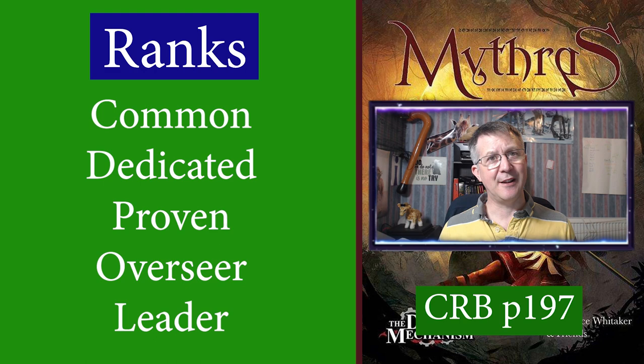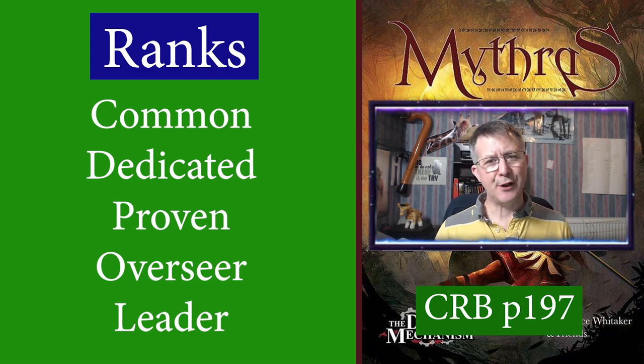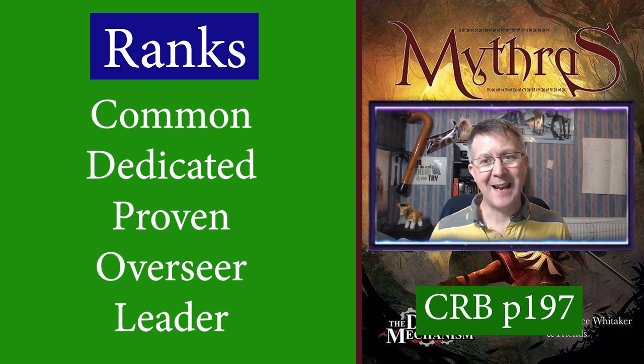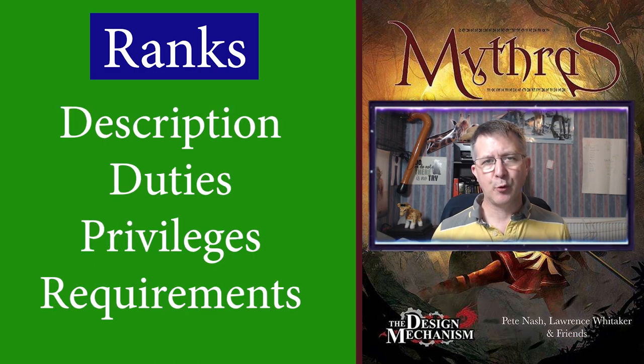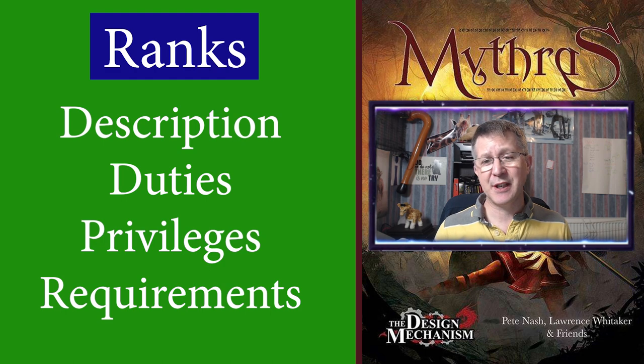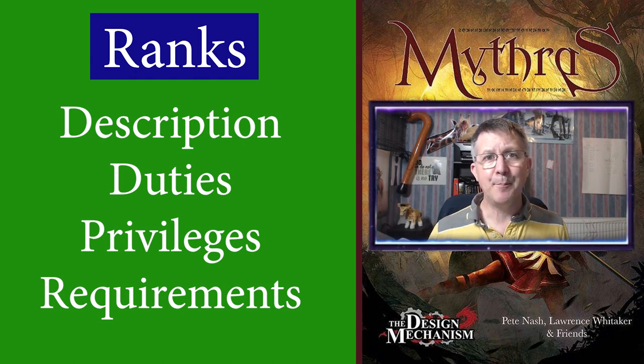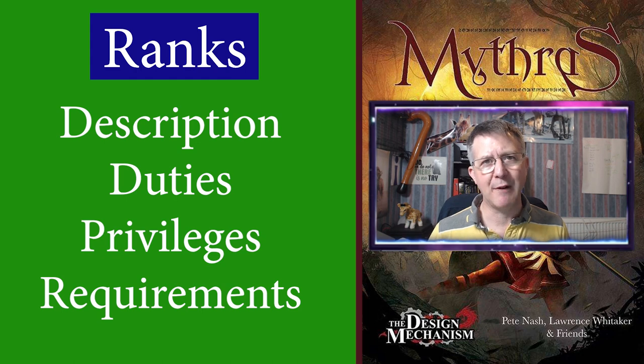For example, if you are in a sorcery order then instead of common, dedicated, proven, overseer, or leader, your titles would be novice, apprentice, adept, mage, and archmage. But these can be altered for your campaign. The core rulebook provides a brief description of each rank using generic titles, and it also allows you to see what your duties and privileges would be, as well as requirements. It's these requirements I'm going to look at next — to see how the ruleset supports your progression and how those experience roles add to your progression through the ranks.